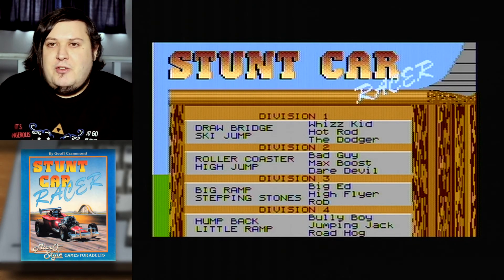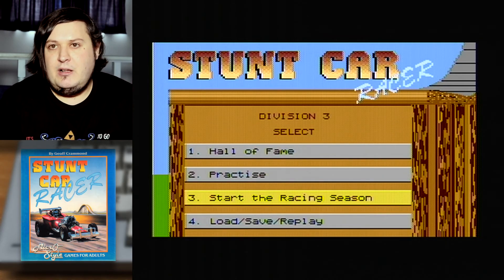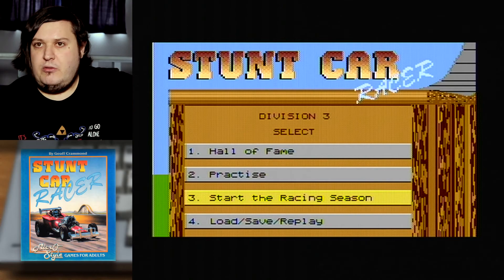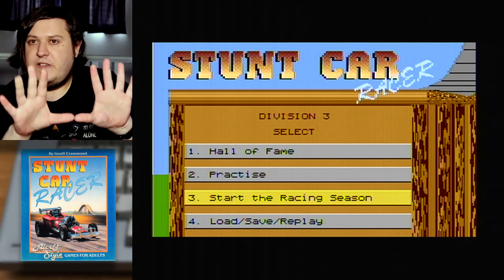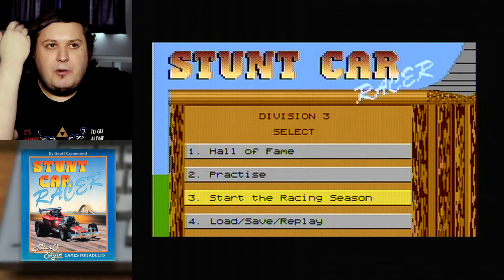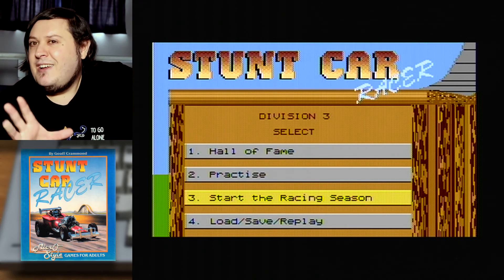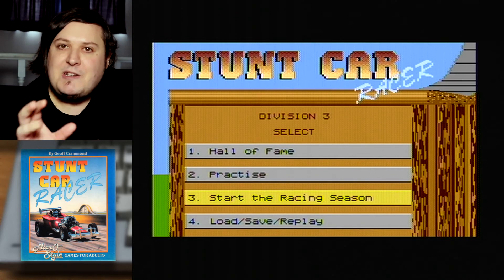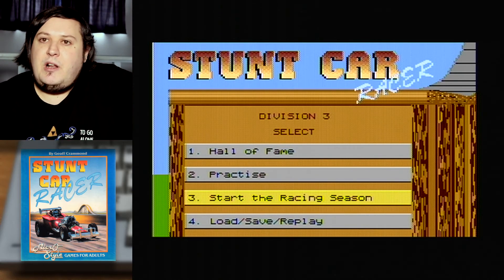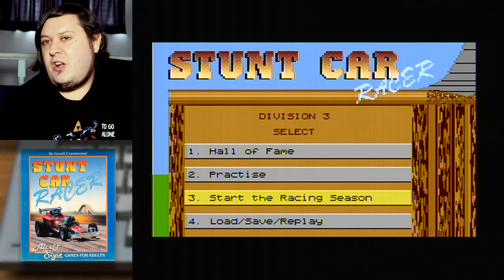I'm not actually going to show you Division 3, because I think I'm going to leave it here. What I'll do is cut to a bit of a closer look — a bit of analysis, technically, on how I reckon the Atari version compares speed-wise. I definitely feel it's faster, but I'm interested in knowing scientifically just how much faster it is over the C64 version. And if you're not interested in that, thank you very much for watching — I hope you enjoyed the rest.